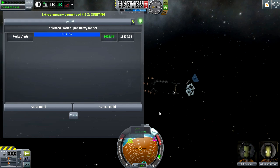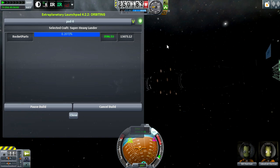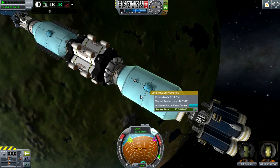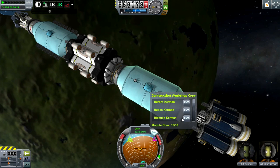Let's build it. The build time is completely dependent on the size of your station and how many Kerbals you have. I have two of these blue workshops, each containing 10 Kerbals — 10 out of 10 Kerbals sitting in them, meaning this entire vessel has 22 Kerbals on it.